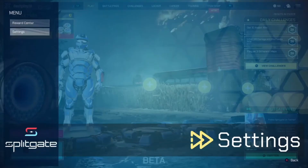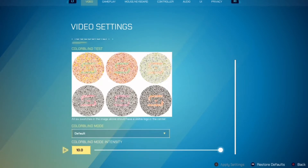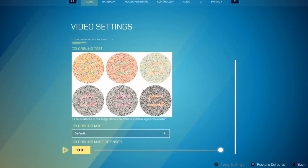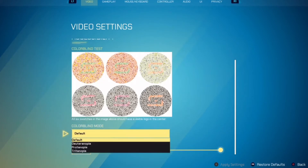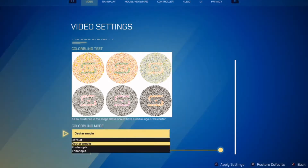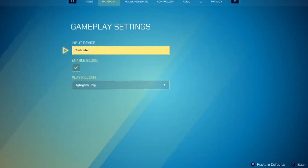So obviously my FOV is at max. I don't have colorblind mode on anything, so I only have it on default. But I think you can also try turning on deuteranopia since it actually gives like more colors.